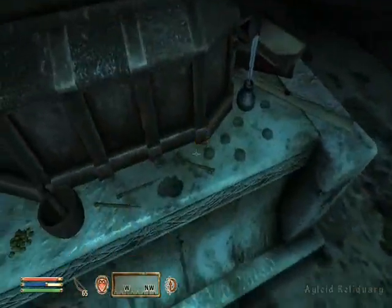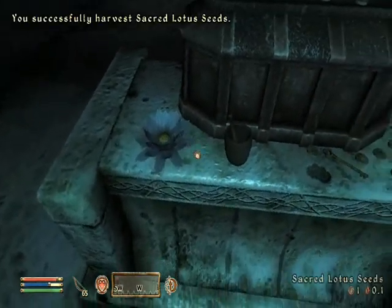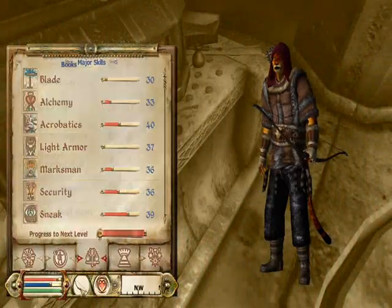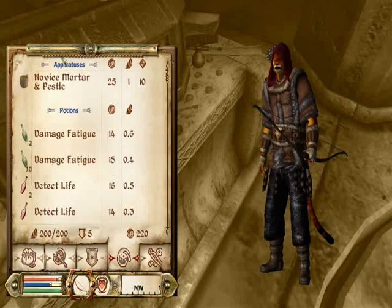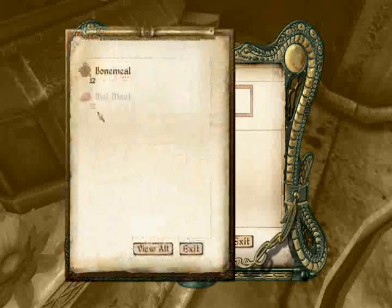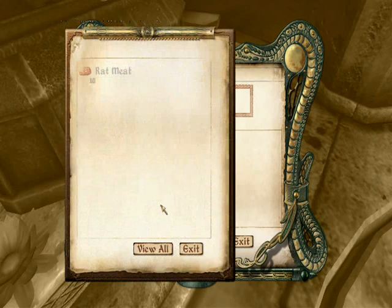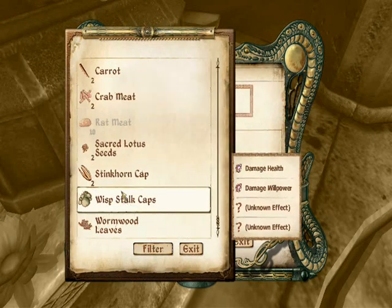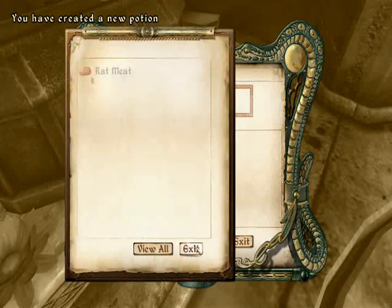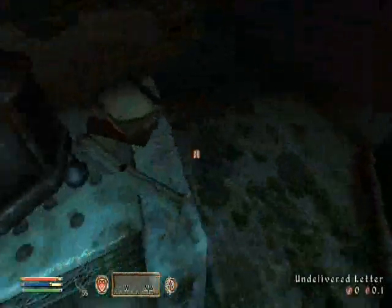Over here we got two more lockpicks, a lotus, and another alchemy ingredient — but we're over-encumbered again. We better do some more alchemy to get rid of a few more materials. Bone meal and rat meat seem to go together as well.